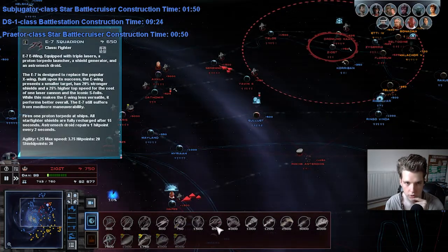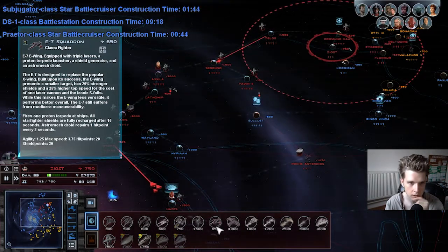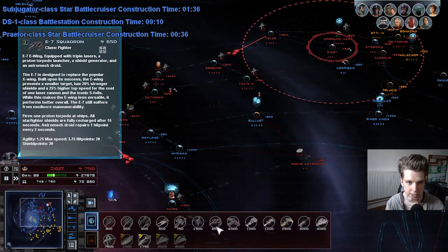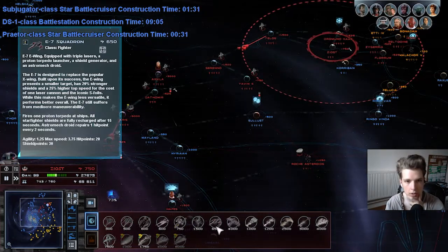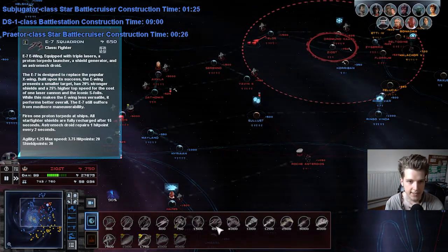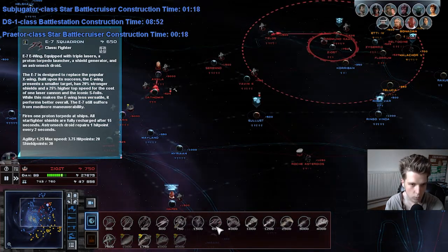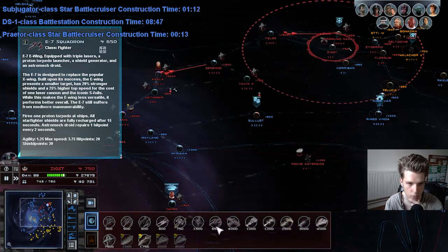The A7 squadron — equipped with triple lasers, a proton torpedo launcher, a shield generator, and astromech joints. It's designed to replace the popular X-wing. The A-wing presents a smaller target, has 20% stronger shields, and 25% higher top speed, for the cost of one laser cannon and an iconic S-foil. While this makes the A-wing less versatile, it performs better overall. The A7 still suffers from mediocre maneuverability, fires one proton torpedo at ships, and all starfighter shields fully recharge after 15 seconds. The astromech droid repairs one hit point every 2 seconds.